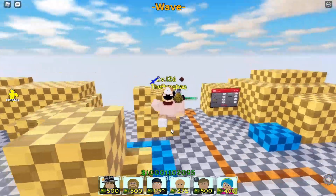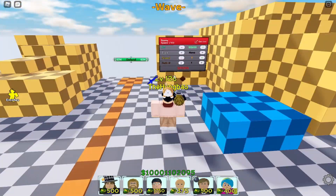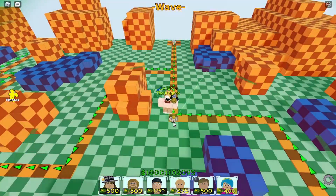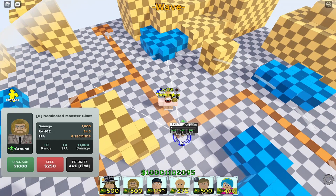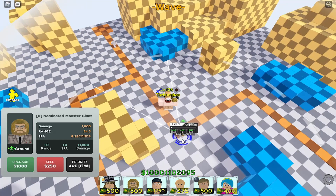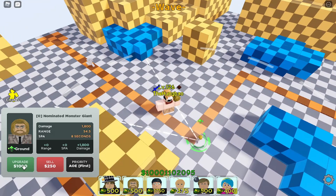We just got done with the Aaron showcase, now we're moving on to Zeke. Zeke is a five-star unit, he costs 500 to place down. He starts off with a cone AoE — pretty decent at level 1, doing 1800 damage every 8 seconds in a range of 54.5. Not bad at all for a five-star; these units are just getting stronger and stronger.